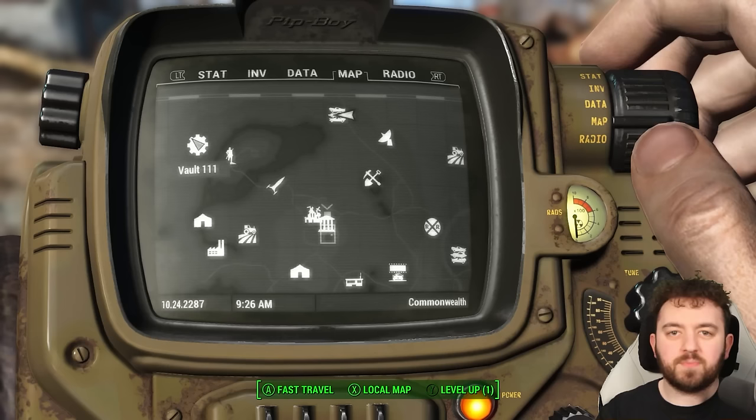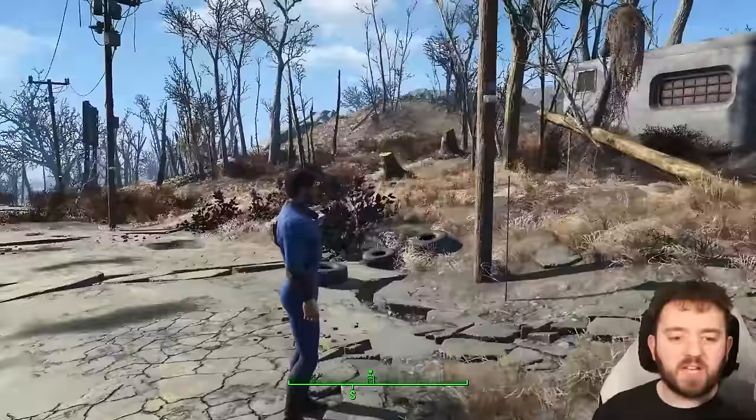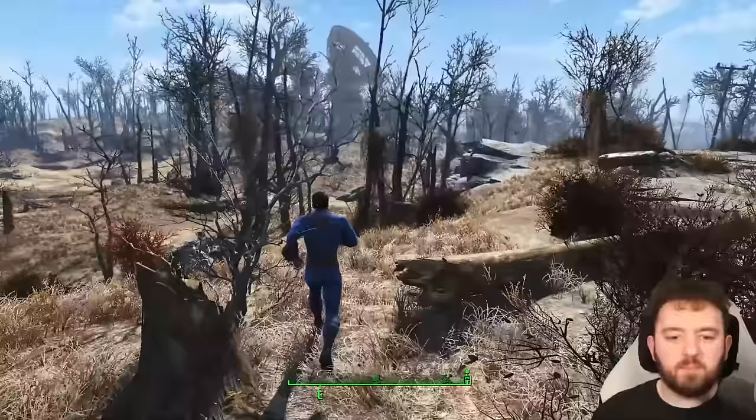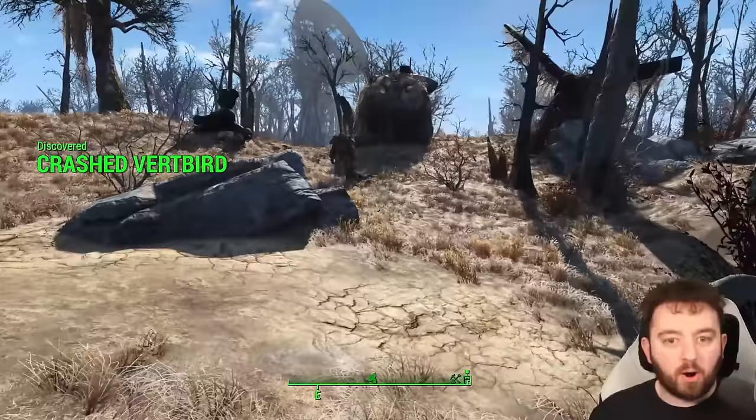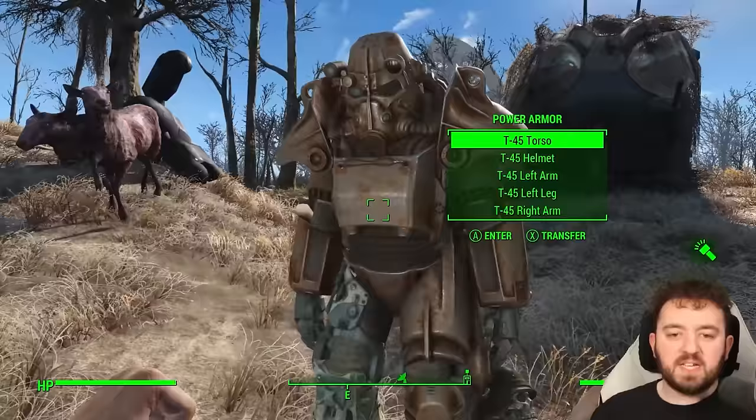Our first Power Armor can be found east of Vault 111 at the Robotics Disposal Ground. Rumour had it that a Vertibird came crashing down with some precious military hardware — in this case it's either a T-45 or T-51 Power Armor suit. It is parts of one and not a complete suit unless you're extremely lucky, but it is guarded by nothing other than some radstags that will quickly run away, giving you easy access to your first Power Armor.